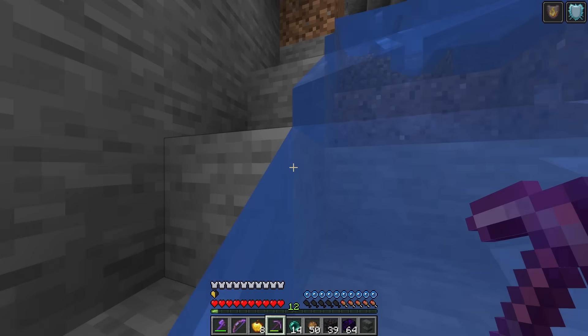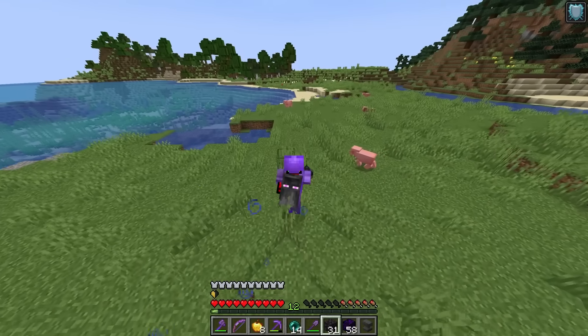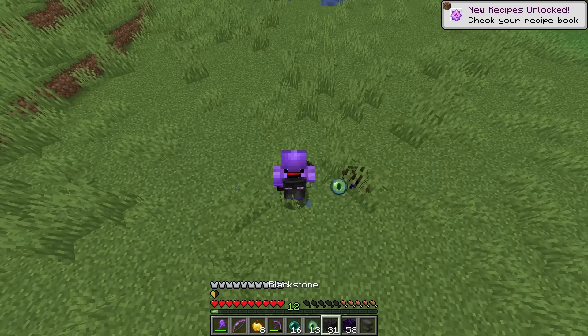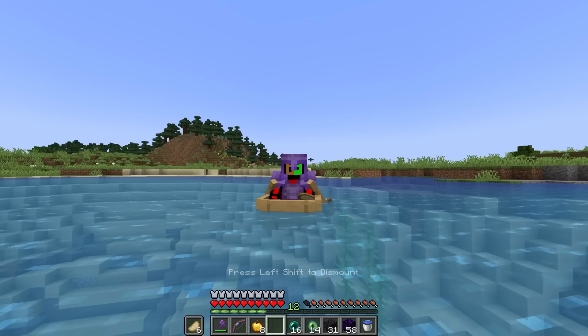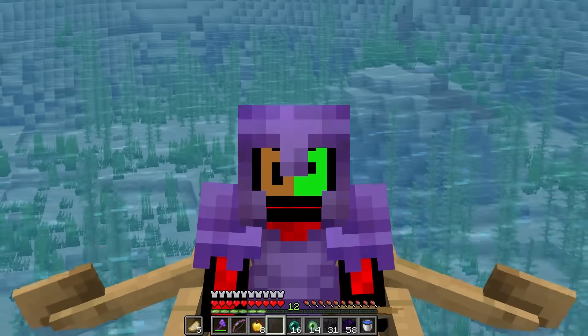Let's go up. We're here. I have no idea where I'm at, but we could go and start making our stuff. Let's go and make our eyes of Ender and let's see where to go — which is here. Our journey begins. Let's also get some food real quick. And now it's time for us to go to the stronghold. And so it begins.